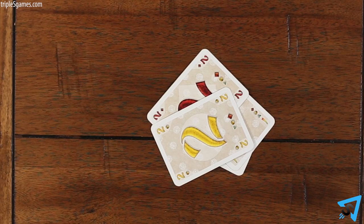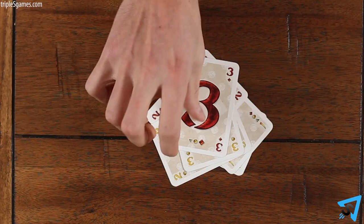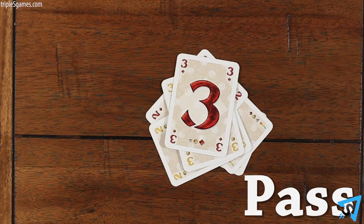Each player then in turn plays a combination of cards made up of the same number of cards as the opening combination in a higher rank, or passes.